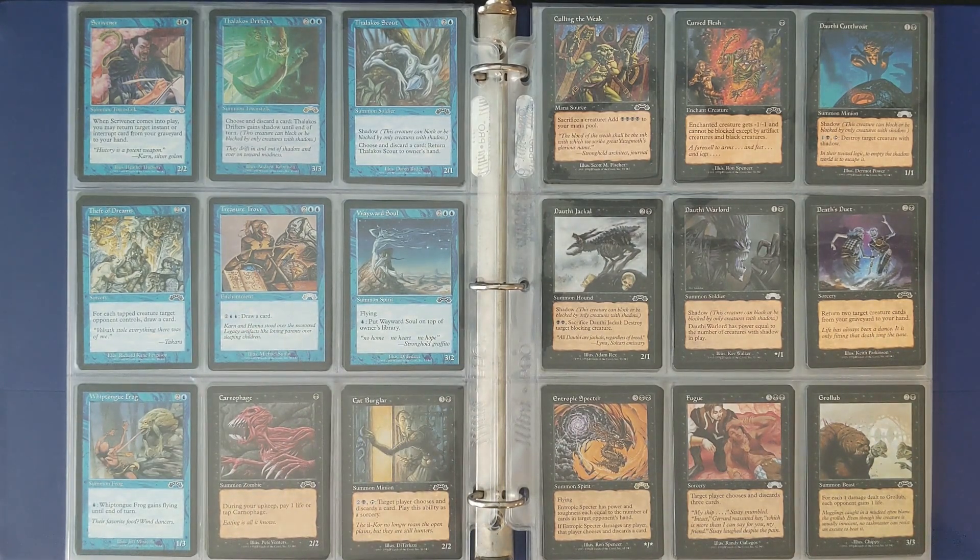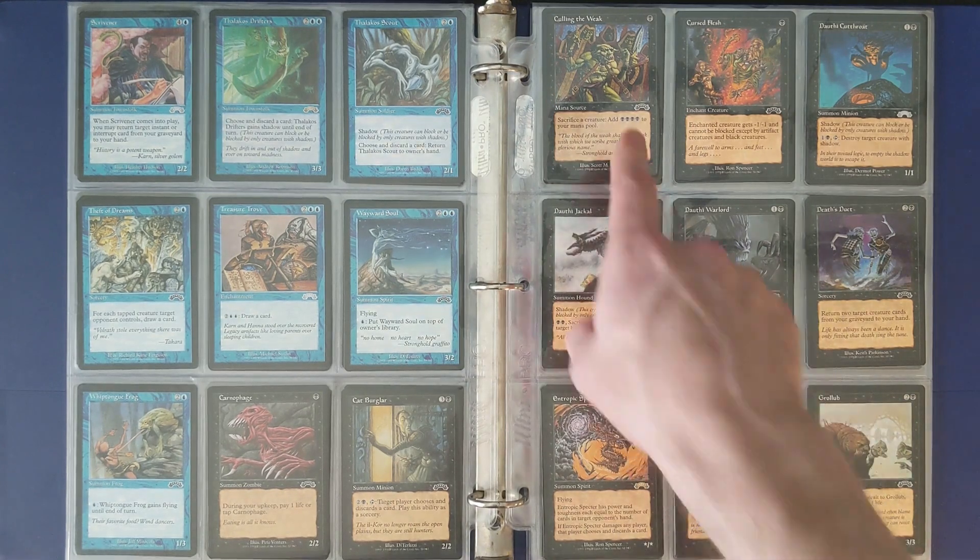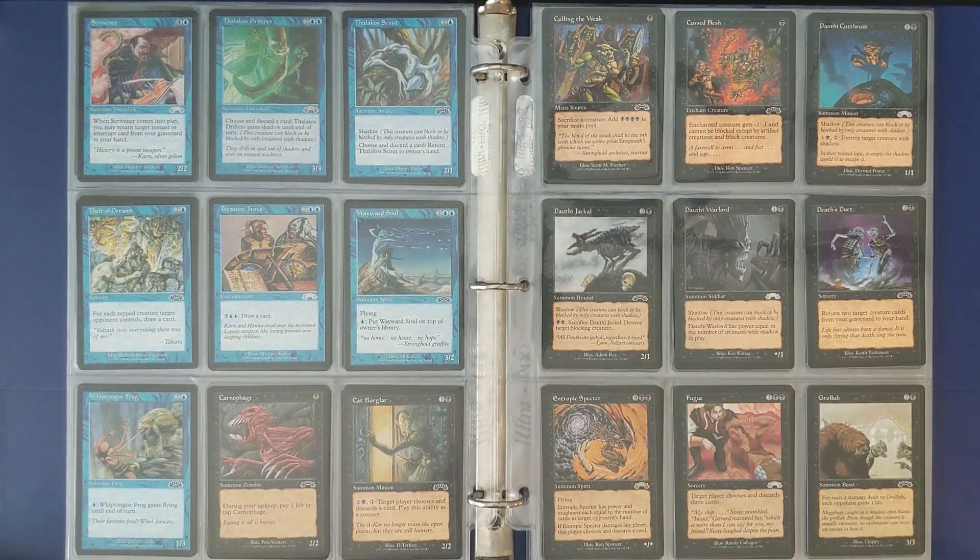Carniphage, a staple of black aggro decks at the time. And Coaling the Week — there's a funny history where initially people thought it was pretty good, then it had a long period where people thought it was bad, and then eventually people realized, no, wait, that is actually pretty good — a pretty decent card, especially if you can optimize what you are sacrificing to it.